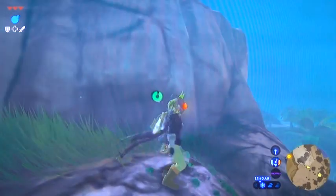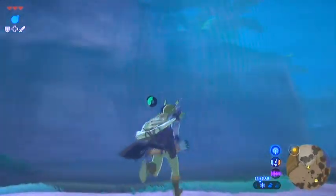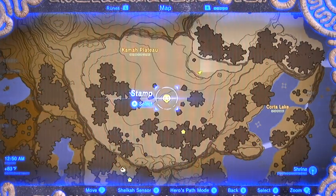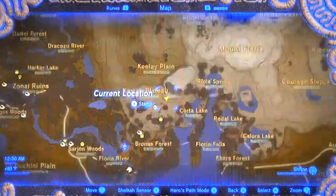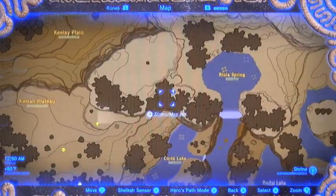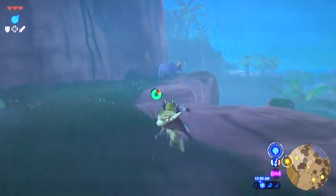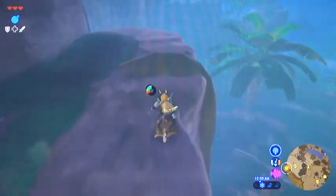Now we're not going to climb all the way up. Just to show you where we were on the map - that's where that Hinox was, just for map reference. Now we're going to go right about here in these little trees. Stay away from the top - there's a Lynel up there. We do not want to mess with that Lynel. We'll come back and kill him later on, but for now we're just worried about the hardy durians and the big hardy radishes.